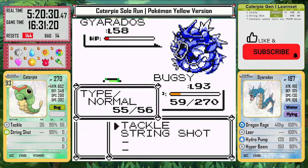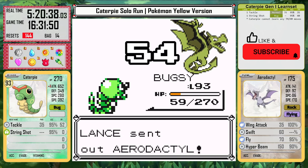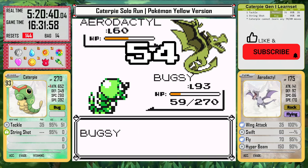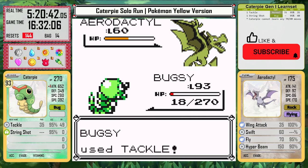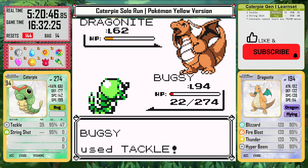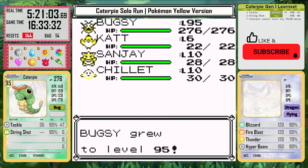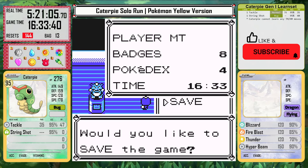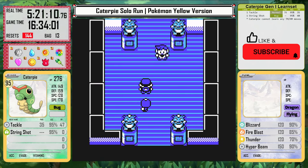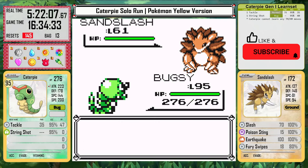But this takes way too long to happen. I guess Caterpie's luck has finally run out — I have 54 resets just on Lance. It is a rough battle. But finally, I get the Fire Blast miss and we can knock out Dragonite. And now I use my last Rare Candy — it's finally time for the last battle in the entire game, the champion. At level 95, Caterpie is nearly as strong as it can possibly get.